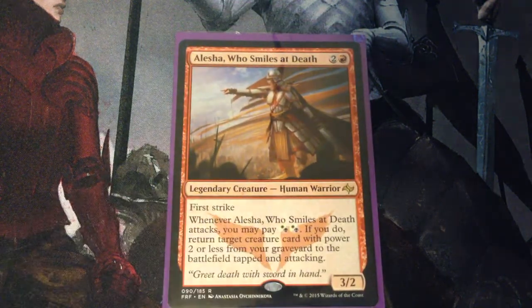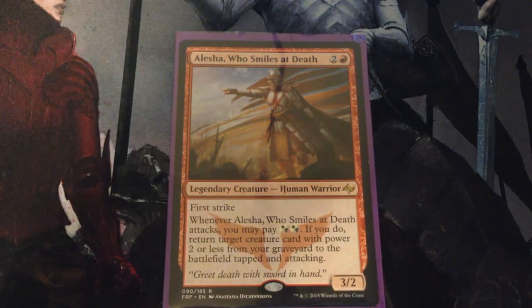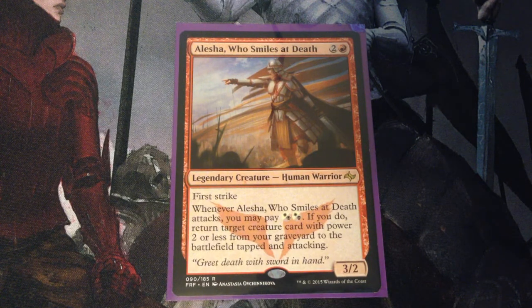Today we're going to be talking a little bit about Commander. I have another Commander deck to show you guys, and this one is Alicia Who Smiles at Death. Alicia Who Smiles at Death is two and a red for a 3/2 legendary creature, human warrior. She has first strike. Whenever Alicia attacks, you may pay two hybrid white or black. If you do, return target creature card with power 2 or less from your graveyard to the battlefield, tapped and attacking.